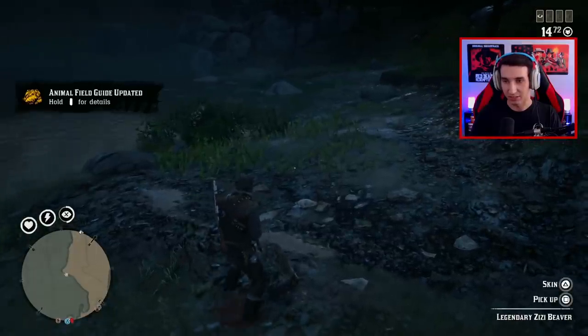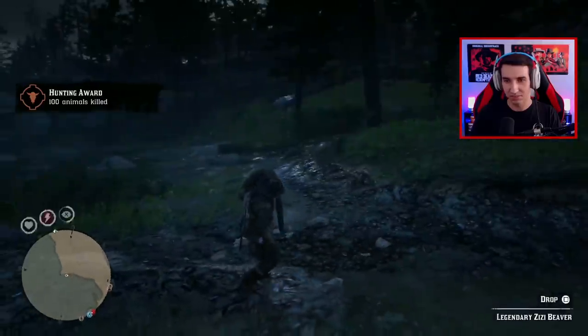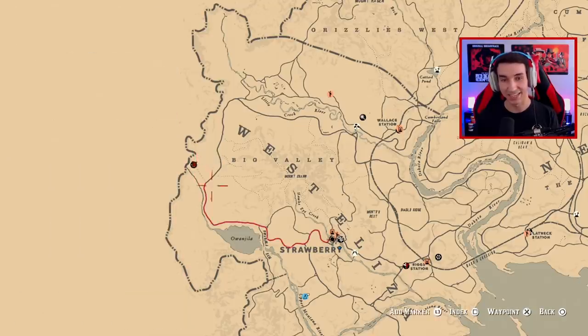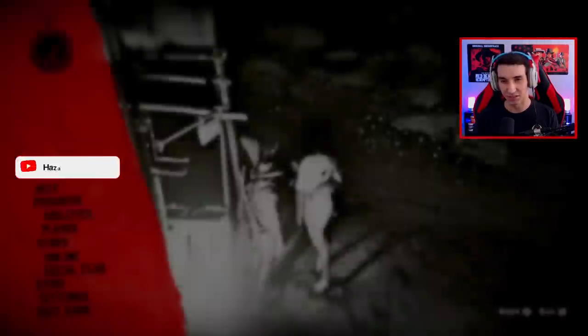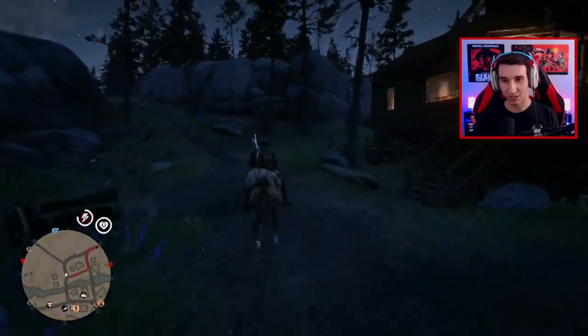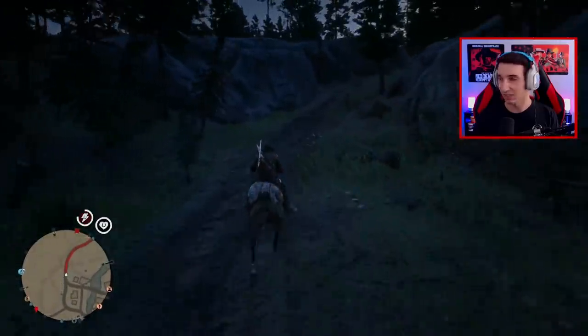We can pick up or skin the legendary beaver. A tip about Gus appears — he's a skilled trapper who can craft unique trinkets, clothing, and equipment using materials you provide. He also buys whole animals, skins, furs, hides, and feathers. We head to the trapper, Gus McMillan, who is located just northwest of Ongela Lake. We arrive and find we can sell the legendary beaver to him for $18, or sell other animal materials like animal fat and alligator teeth.